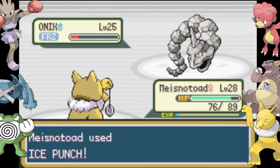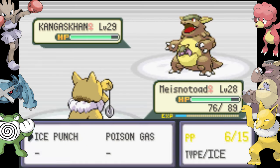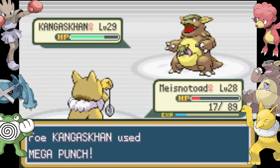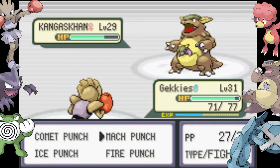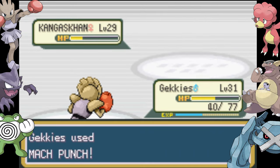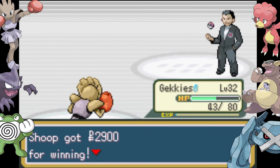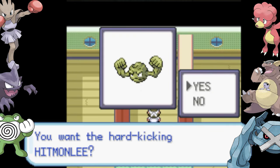I wipe out his Onix no problem, and I thought I'd have an easy time with his Kangaskhan as well. However I didn't realize that Tail was building up, and it used my own medicine against me — Hypno goes down to a Mega Punch. Hitmonchan comes out and takes revenge on his fallen comrade. We get through the rest with little difficulty and move on one Pokeball lighter.